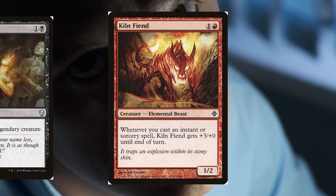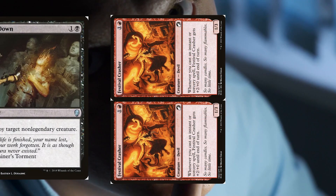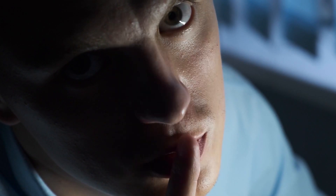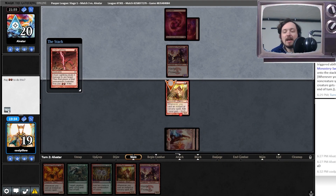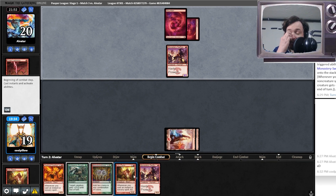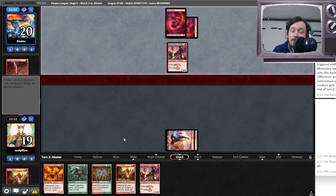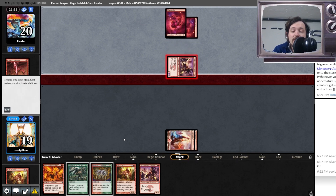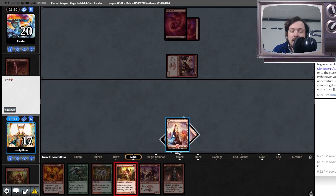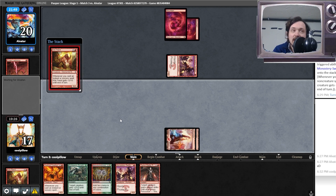The deck offers opportunities for strategy, like luring the removal by feigning a misplay — playing a Kiln Fiend early. Usually you wouldn't want to play a creature like Kiln Fiend, which is one of the best creatures in our deck but very vulnerable, without protection. I had some protection there I actually could have used, but we have so many Kiln Fiends in our hand that it's okay.